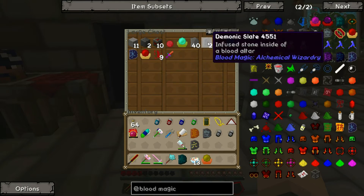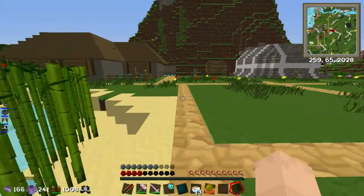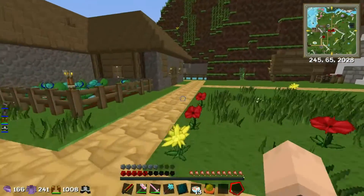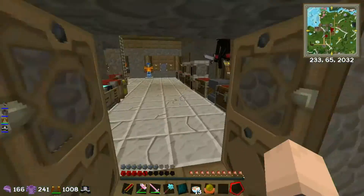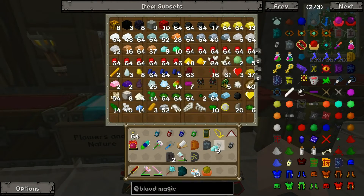Now we're going to need some diamonds and emeralds to make ourselves the actual ritual diviner itself. It's four diamonds, one emerald.